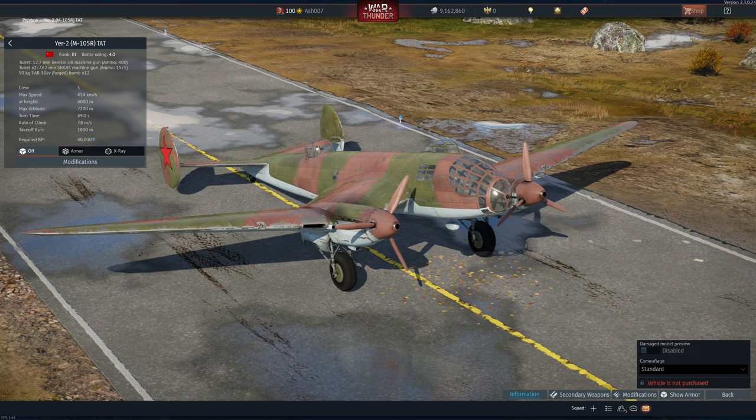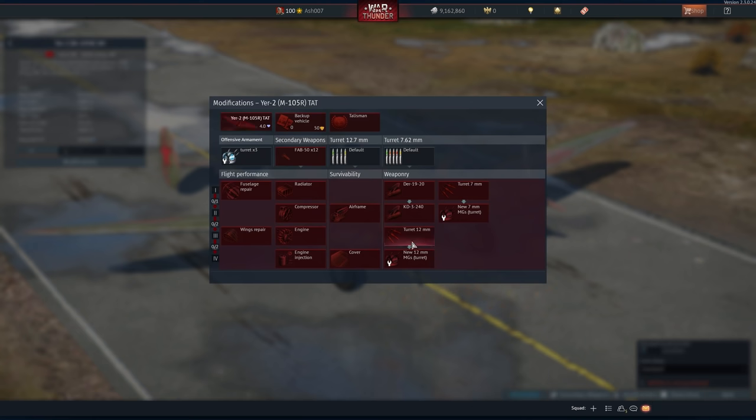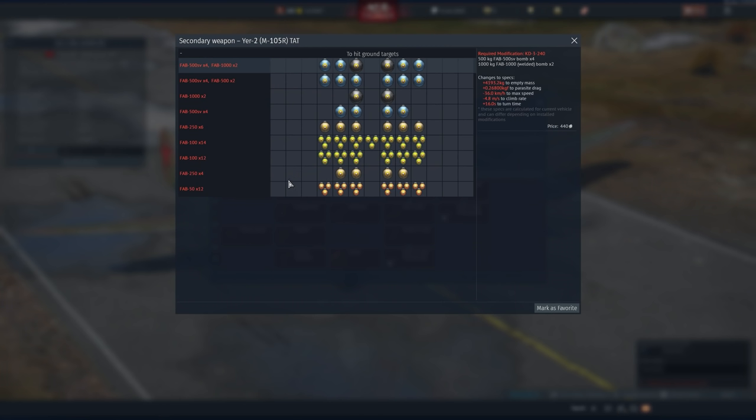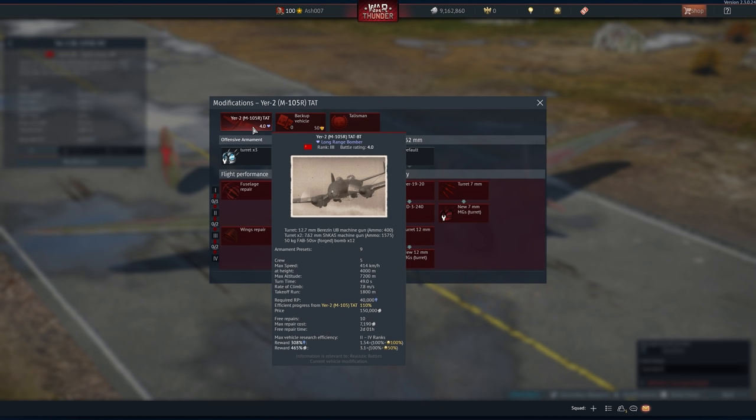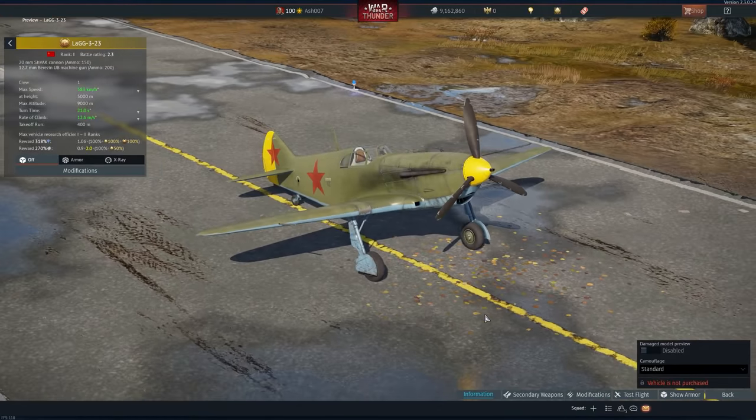Moving on to Russia — this is the Yer-2 M105. It's a gift rank 2 Soviet bomber with a battle rating of 4.7, or 4.0 in RB. It was initially in the game pre-update 1.37 and was removed upon update 1.37 due to being identical performance-wise to the Yer-2 M105. It's really just a long-range bomber that is a bit useless, but I don't know why they removed aircraft — there's no point to it. They should just leave aircraft like normal.